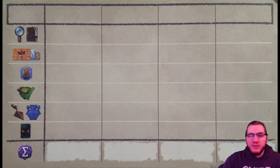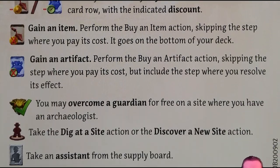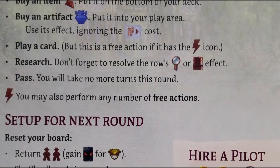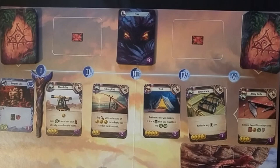The game will be played over 5 rounds. Each round will be broken into several steps, the first of which is to draw cards. So to begin the game, let's shuffle your deck of starting cards and draw 5. Now that everyone has drawn their 5 cards, we are able to begin taking turns starting with the first player. On each of your turns, you can perform 1 main action and as many free actions as you choose in any order. The main actions you can take are dig at a site, discover a new site, overcome a guardian, buy a card, play a card, research, or pass. To better understand these main actions, I will first go over the anatomy of a card and how that affects the main actions.